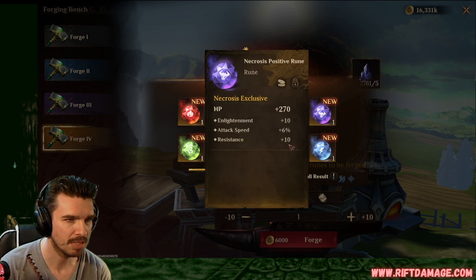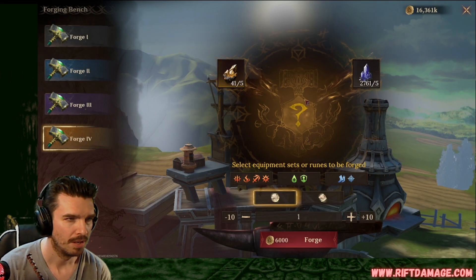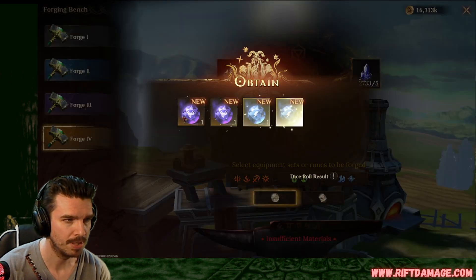HP, enlightenment, attack speed, resistance. I don't really care for that one. I think we sell that one. Oh, I clicked at it. Oh well. Let's go again. Maybe we get some good ones.